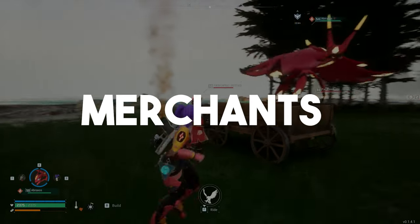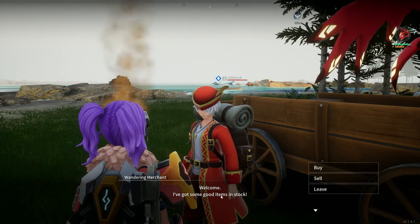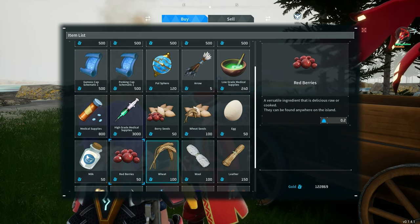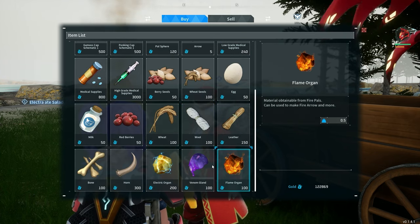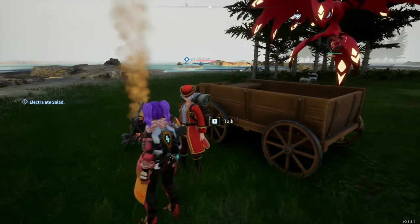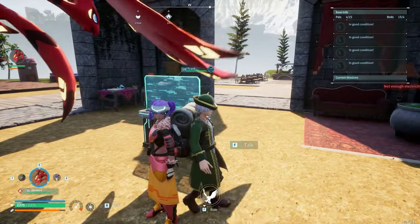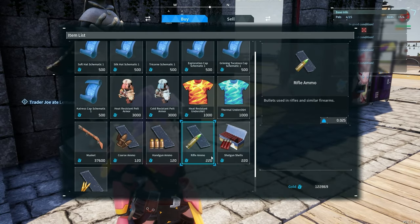As you explore, you're going to encounter merchants. You can talk to them and they have some good items in stock. My personal favorite is the witch hat, but they also sell a lot of really needed supplies for breeding cake — like flame organs, venom glands, and different organs. You can actually capture these merchants and keep them in your base. If you utilize them as workers, you can still talk to them, trade with them, and sell to them — all in the comfort of your own home.